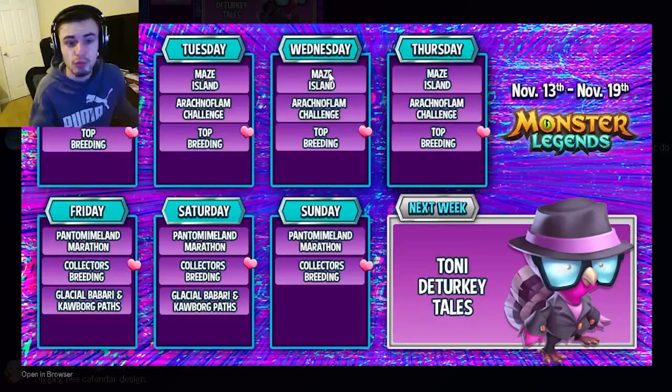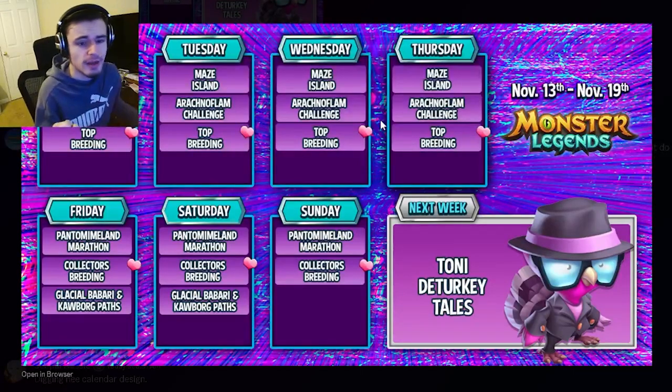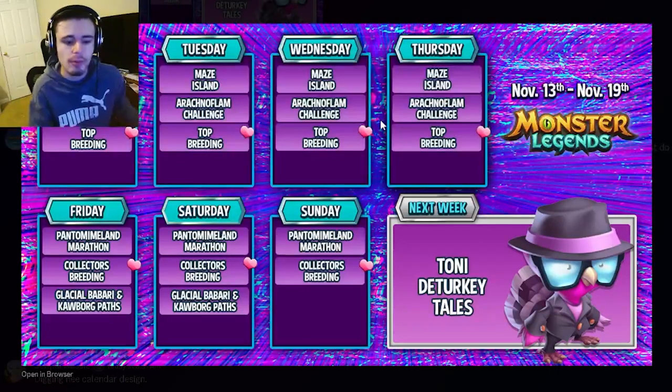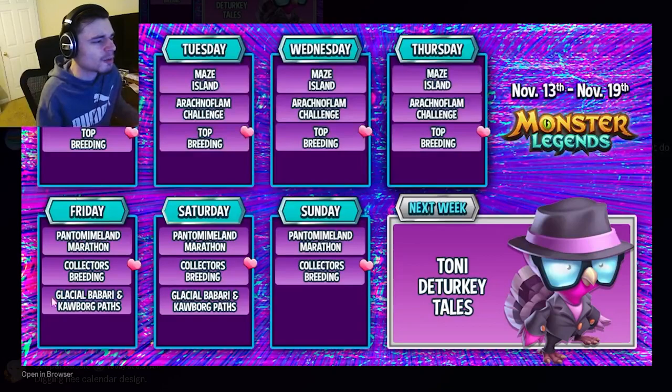The Orechno Flame Challenge is okay — you can get Ragnoflame out of it, but he's not that great and it will cost gems, so only get him if you really need him for books. If you don't, then don't bother. The Top Breeding is great; breeding events are always great and you can get free brand new mythics out of them.